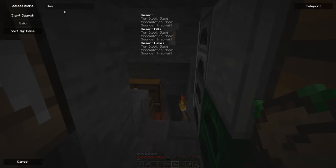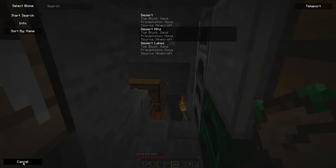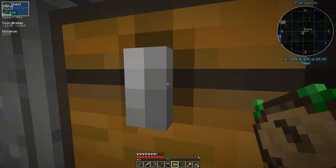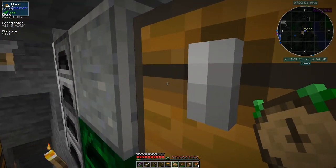There's a search option in here. I can see desert lakes, desert hills, and desert. Clicking the info on desert hills gives you information about it. Let's go back and do a search - that was also the same direction. Looking at the compass it's pointing north-east and it's slightly further away.